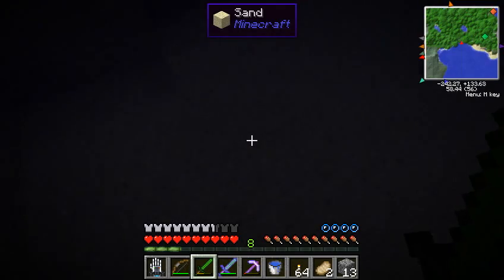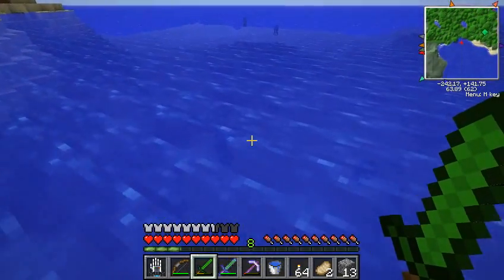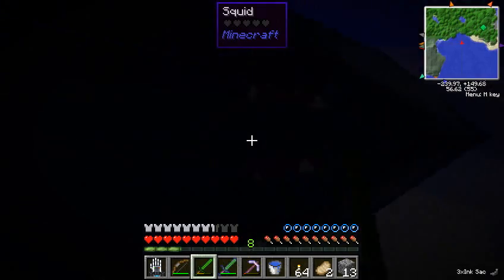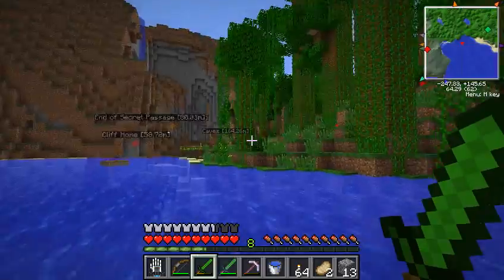Looks like there's no more squids that are close by. I think there's one over there — might be worth it, let's go kill it. This squid is about to die. Was that nothing? Seriously. Now we have to get more squids. One right here — three of them. I think that's probably enough ink sacs for now.